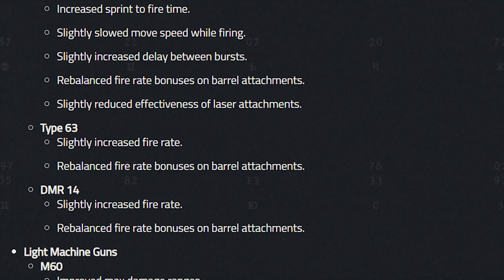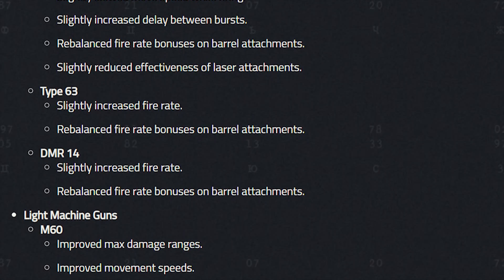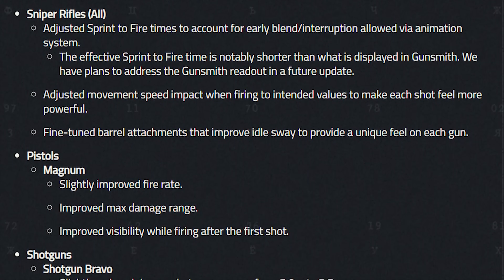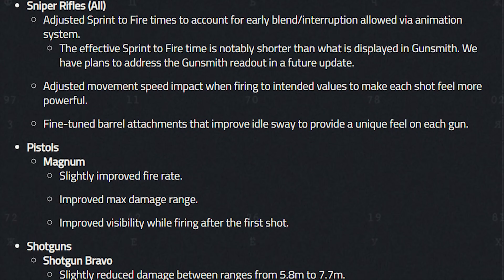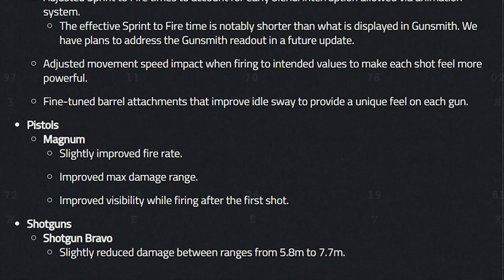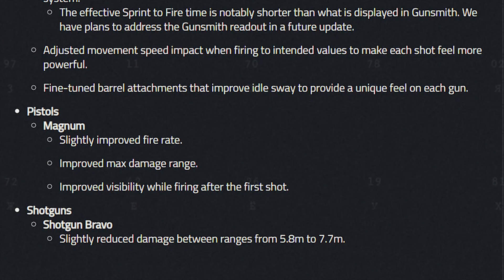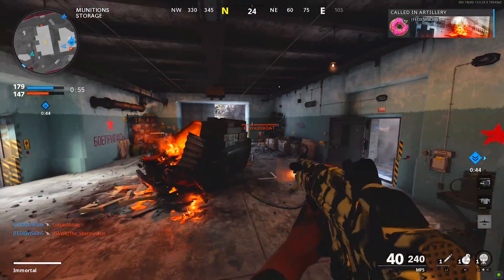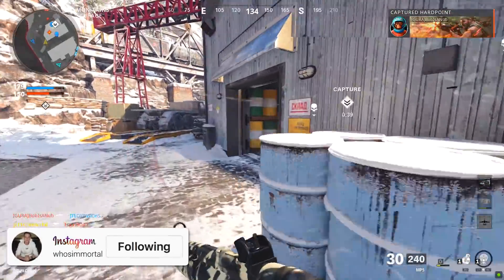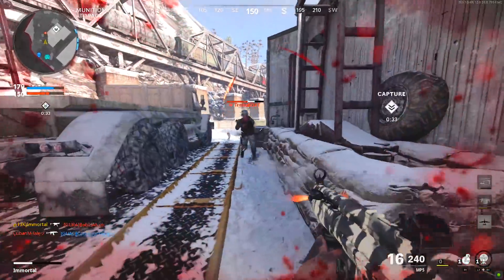The AUG received the exact same nerfs and rebalances as the M16. On the Type 63 they increased fire rate and rebalanced fire rate barrels — same deal on the DMR 14. The M60 got buffed with increased range and movement speeds. On every single sniper they nerfed sprint-to-fire times, which is a very weird change, and fine-tuned barrel attachments for idle sway. The Magnum got improved fire rate, range, and visibility after the first shot. Shotguns had close-range damage reduced.